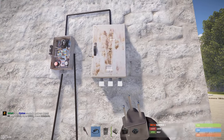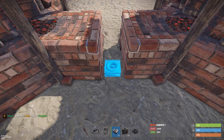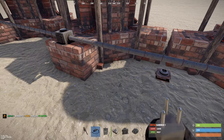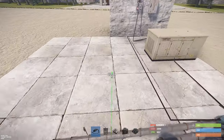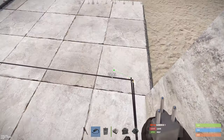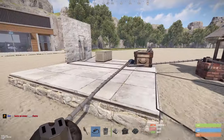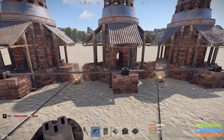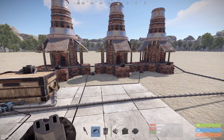Now connect the splitter to your igniters. Place the igniters exactly between the two furnaces, then connect each igniter back to the splitter. You can test if they work by activating the setup — you should see little sparkles on the igniters. Note that when the timer runs out of time, they turn off automatically.